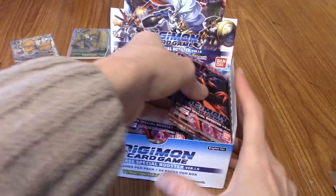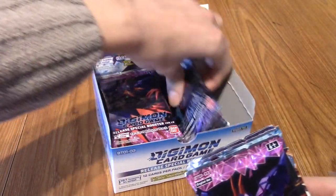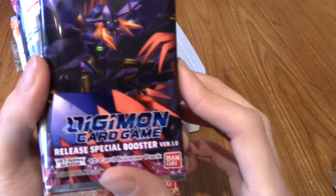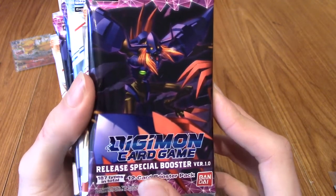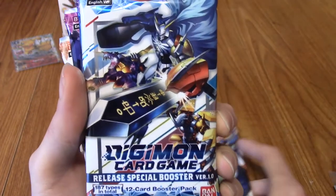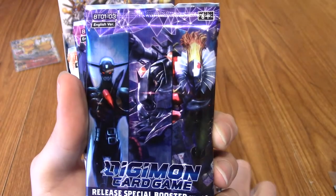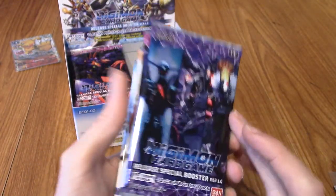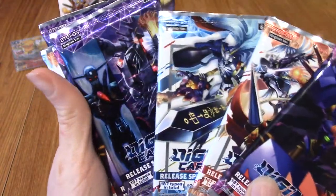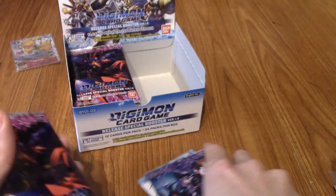I was expecting the same pack art for 1.0, and I thought maybe 1.5 would have different artwork. So I'm just going to have a look through. We have Diaboromon — one of the coolest Digimon, I love Diaboromon. We have Gallantmon — wow, there's a lot going on in that one. We have Omnimon, obviously the poster boy of the series. And we have the Dark Masters — Devimon, Machinedromon, and Piedmon. And there's ShineGreymon in the back — I'm pretty sure, but let me know in the comments if I'm wrong.